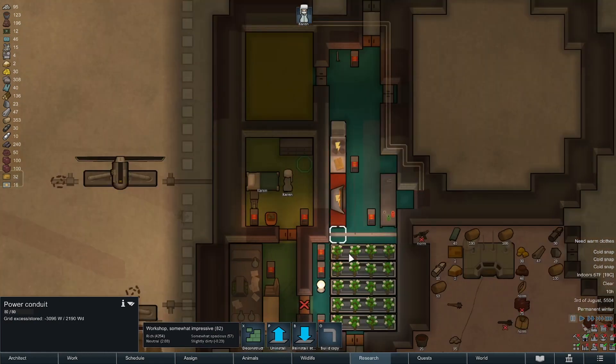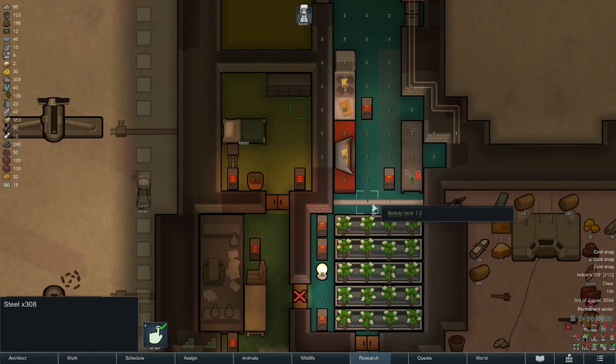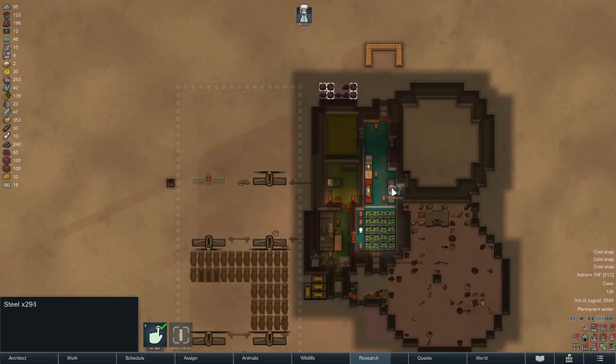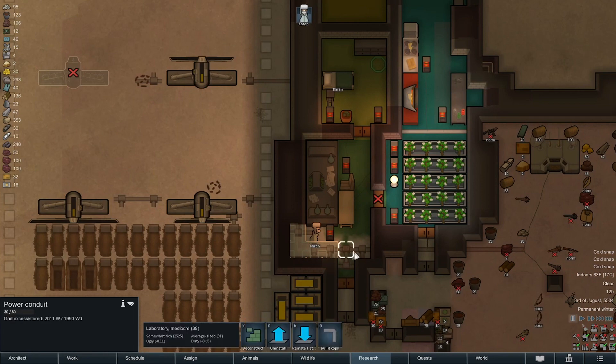I know it's a waste of steel but I don't like looking at it, and it actually does reduce the beauty by two as you can see — so there's some value there. She can't get that one — that was fine. Okay, we need some building, and these can bite the dust and this one can go.